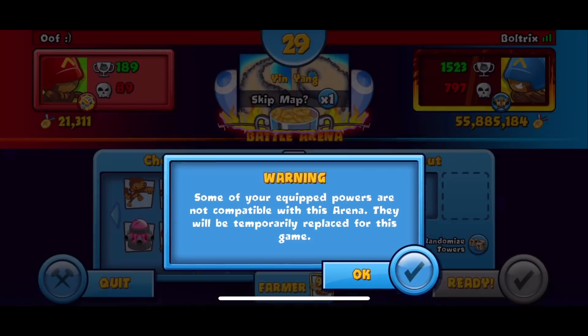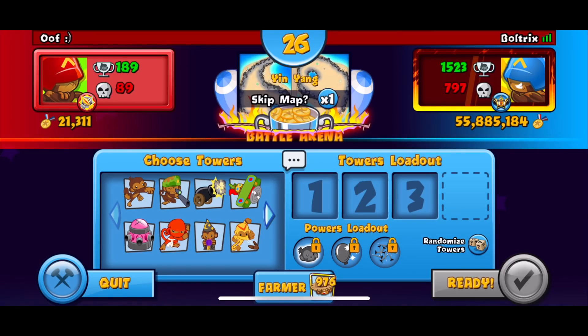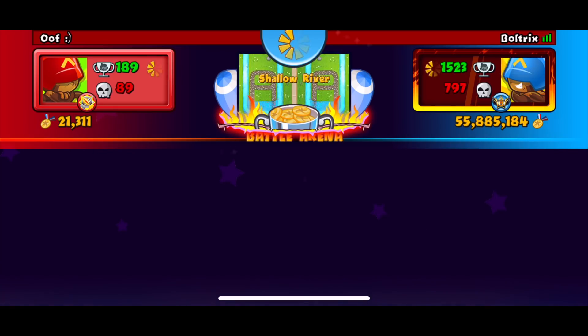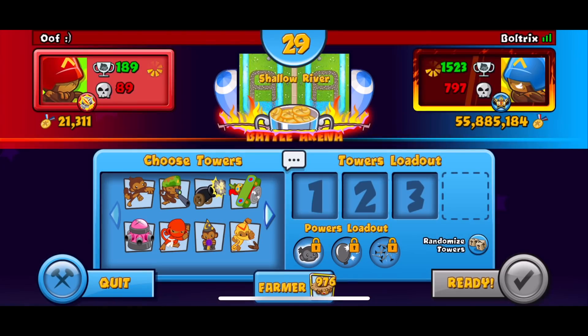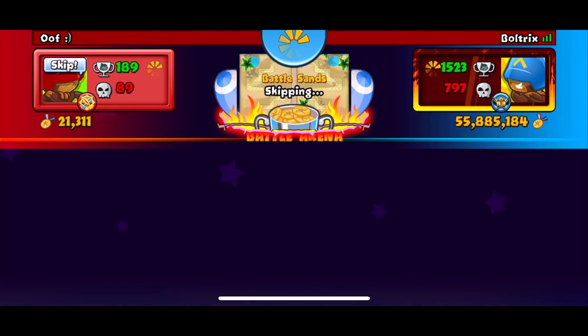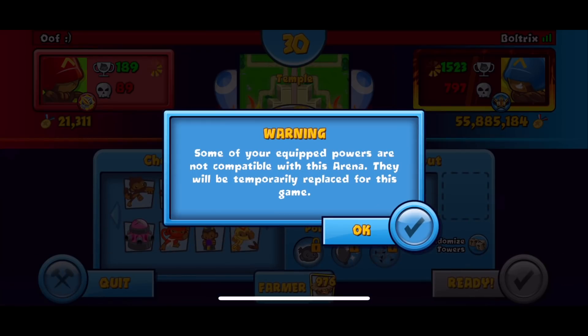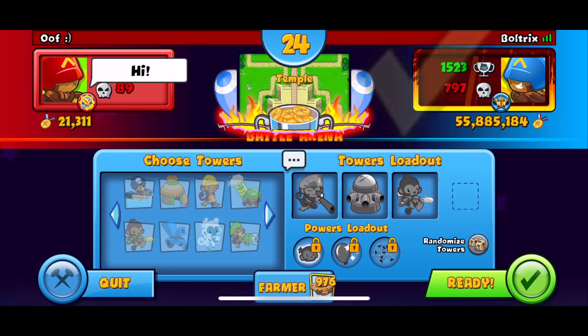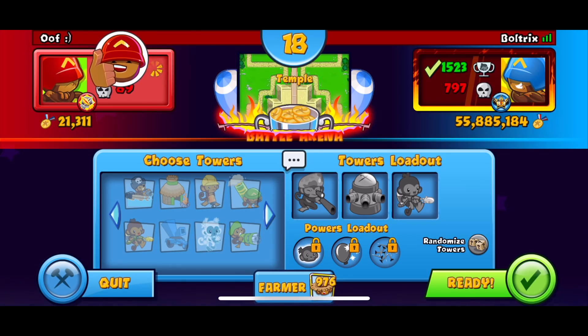We found our first opponent - 'oof' with a smiley face. We had some technical issues because my computer froze. Our strategy again is Glue, Sniper, and Tack Shooter. On a map like Yin Yang I probably do not want to use this strategy, so I'm going to skip it. Shallow river is also not a decent map for the strategy, but Temple should work out.